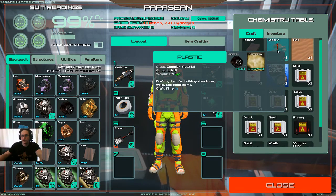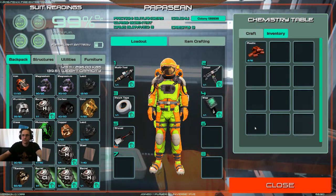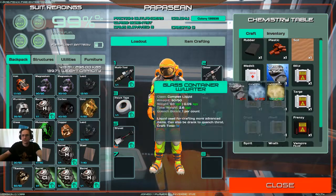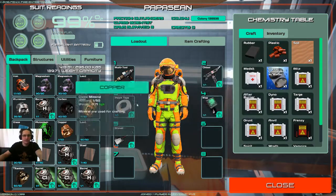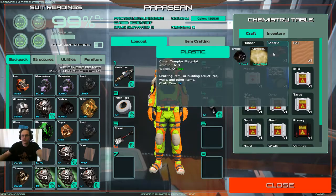We're going to go ahead and make a few more plastics here. It's using up the hydrogen. Something to note is it's taking out of my character's inventory, not the inventory of the chemistry table. You can put materials in the table, but it's probably best to keep them on your person, provided you have enough strength to carry it all. That way it pulls from your inventory and you'll always have what you need on you. Otherwise, stick it on the craft table.